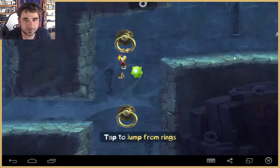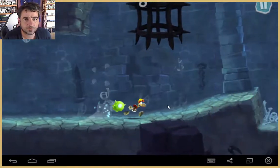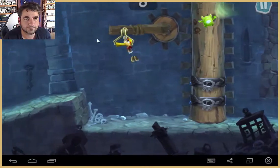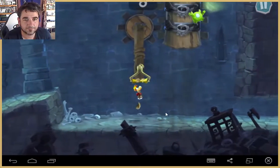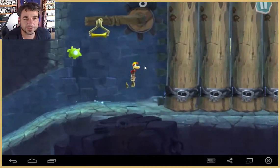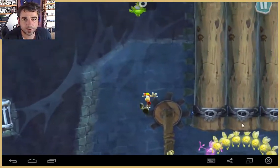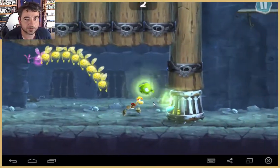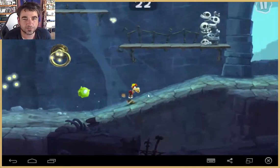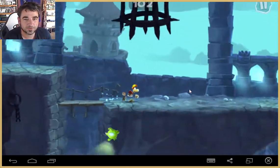Why won't he come across? Tap to jump from rings. Okay, and now we're going to get through here and we can do our little spinny thingy. So they've made it pretty well to use with just your hand controls. The Wii Rayman used a lot of touch controls with the Wii U controller, so they've kind of got the vibe of it from that game, but I think they've done a really good job.